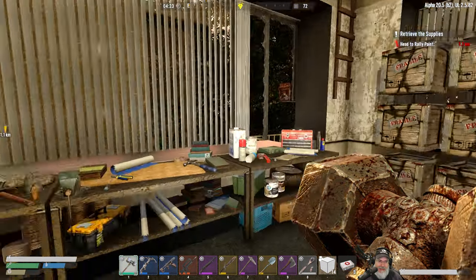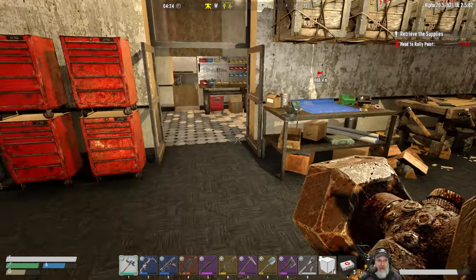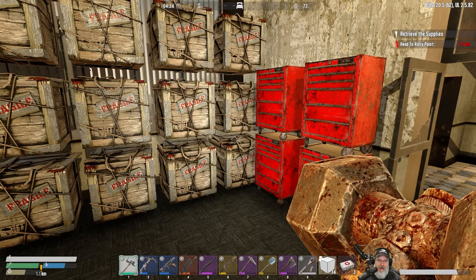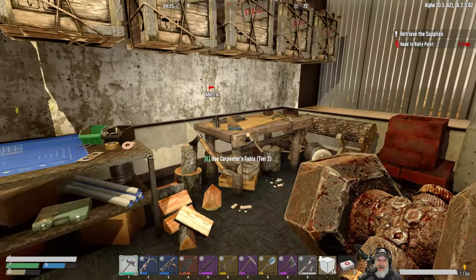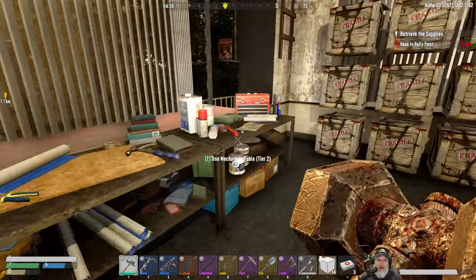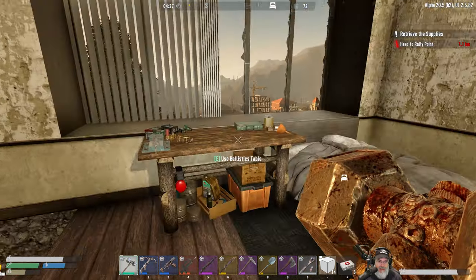Welcome back everybody - Time Dead Legacy, I am an old guy gaming. In this episode we're gonna go back out and do some quests and keep looking for research points so we can keep getting stuff upgraded. Let's look for a second - I believe all my stations down here are upgraded to tier two, and I think what we're working on is the ballistics table.